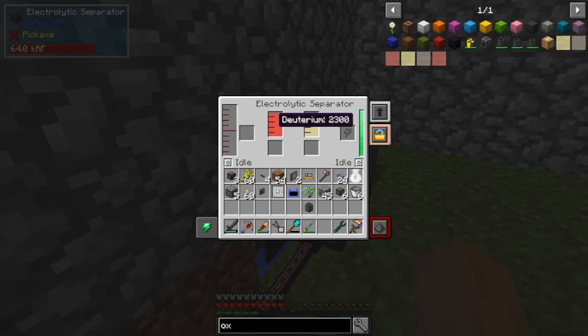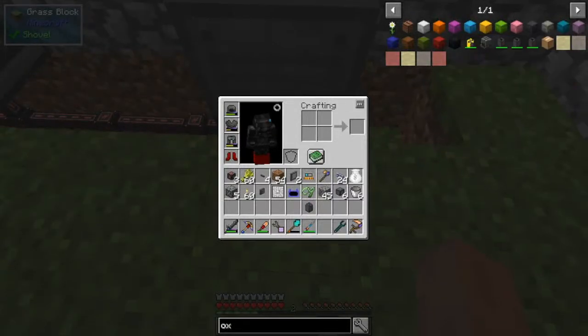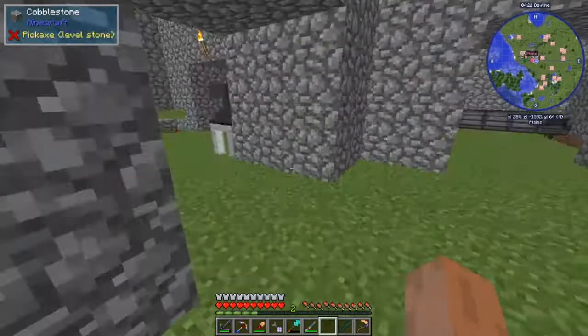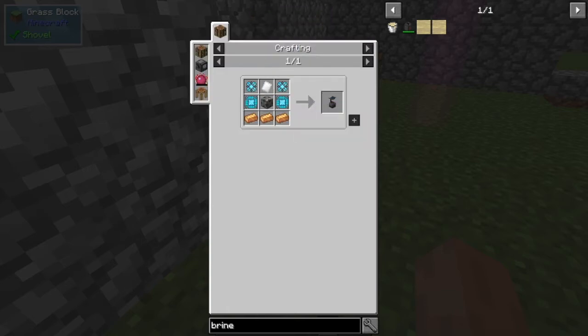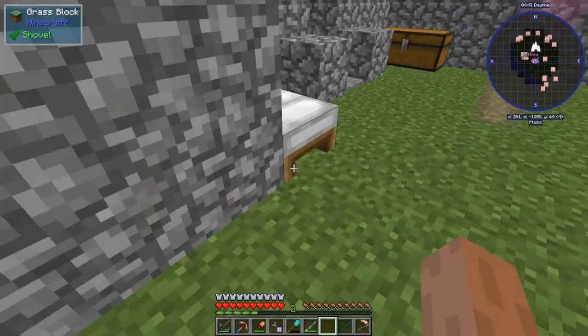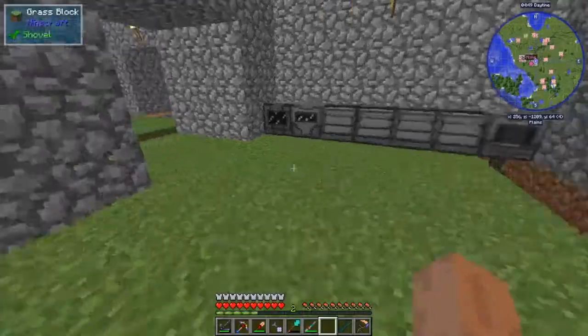Deuterium next episode. Sodium — I know it was from brine. So brine to liquid lithium, to tritium, to tridium. I'm gonna need to make these. So next episode will be the HDPE thing. I don't want to, but you gotta do it in order to get maximum energy.